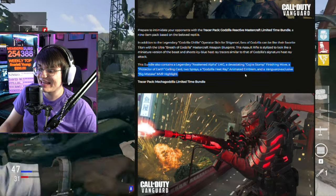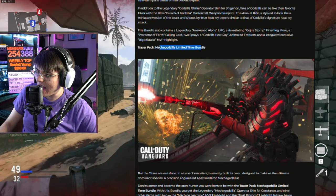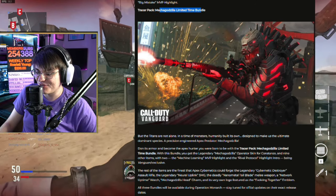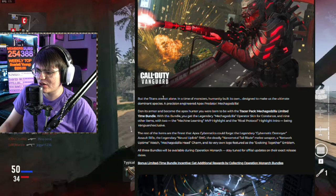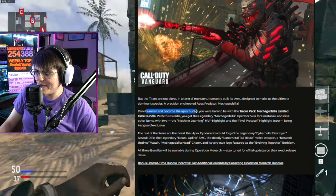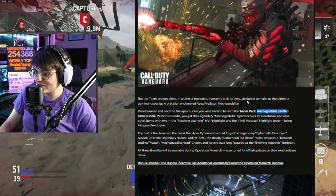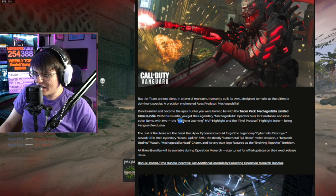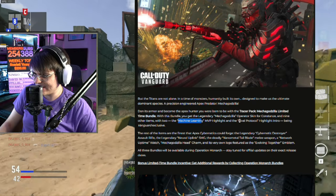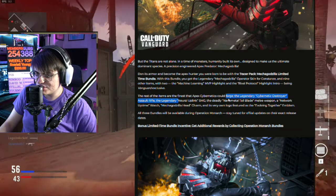Now moving into the Tracer Pack Mega Godzilla Limited Time Bundle — this might be the best operator skin we've seen. This one doesn't come with a Mastercraft either. You get the legendary Mega Godzilla skin with nine other items, the Machine Learning MVP highlight, a legendary Destroyer assault rifle, and the Neutral Uplink SMG. This one doesn't appear to be added until mid-season.